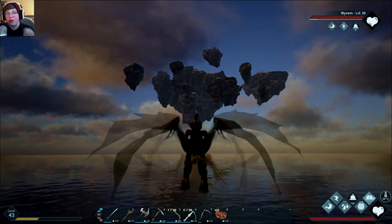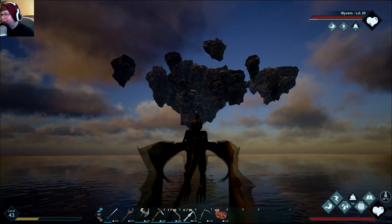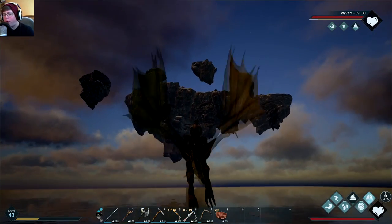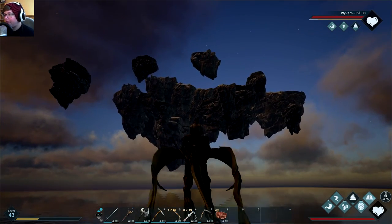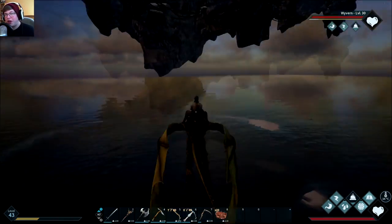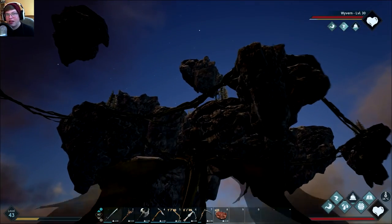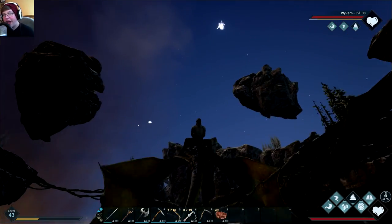Hey everybody, welcome to another Dark and Light video. Today is going to be a lot of fun because this is something I've wanted to do for quite a while. As you can see, I am on my wyvern heading up to the floating islands because there is an Altar of Darkness. For as long as I've been playing Dark and Light, I've never really known what that is, but recently I figured it out.